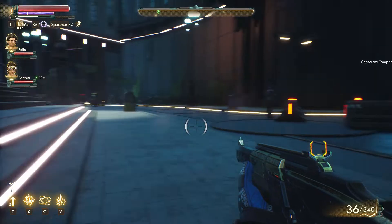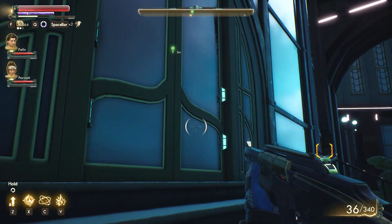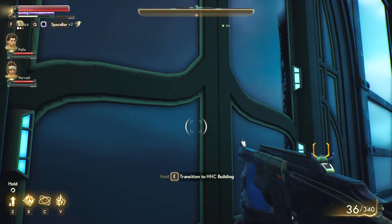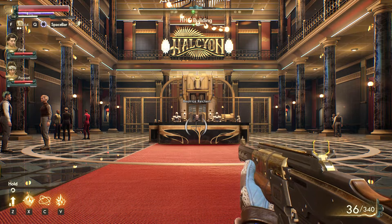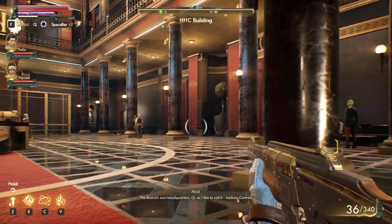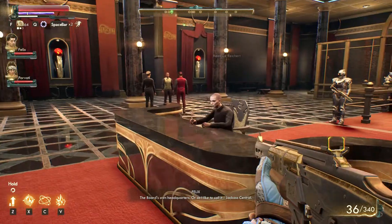The red symbol hasn't come up saying that we're in an area we shouldn't be in yet. I want to try not to blow everyone up in the city because it's just board zone headquarters - probably not a good idea to blow everyone up.